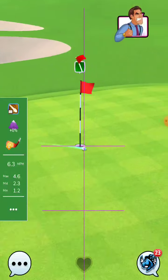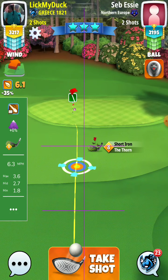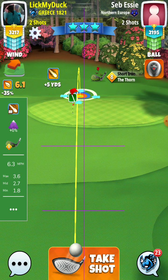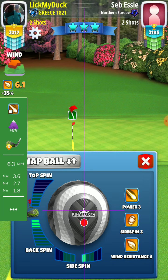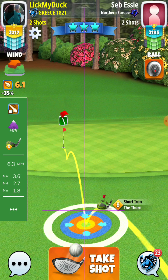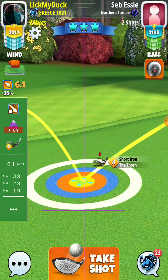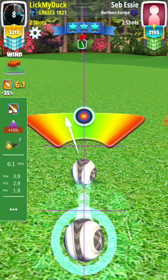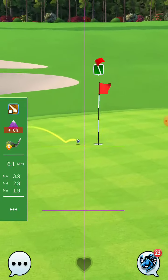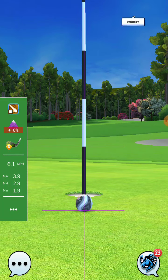Very close to drop the opponent, unlucky. Let's see if we can save the birdie. Here we are — mid numbers. Ball is just short from the hole. 6.1 plus 10% at mid is 2.9. Let's see... Oh my god! Yeah! OMG! 1.9... 3.9... let's see.